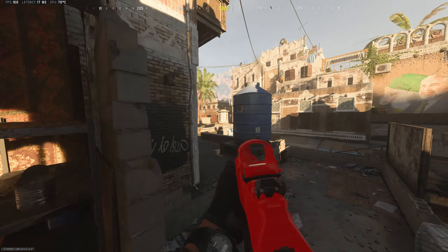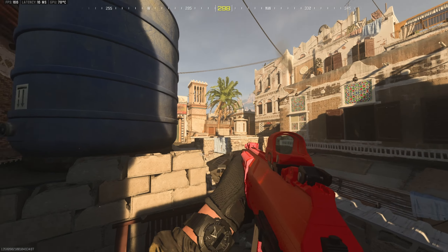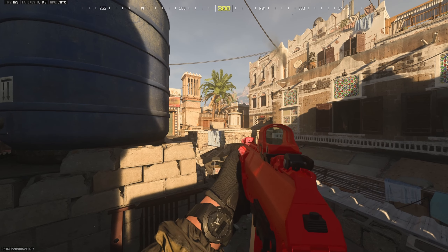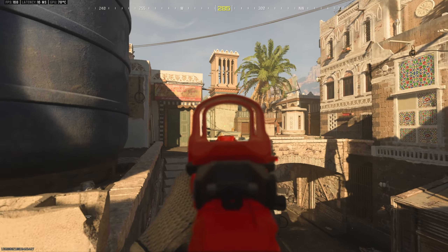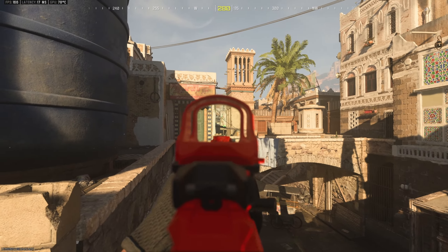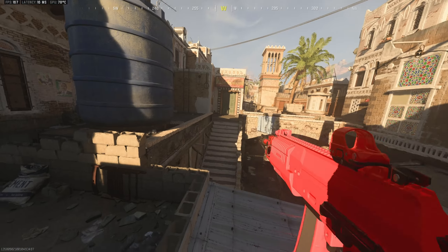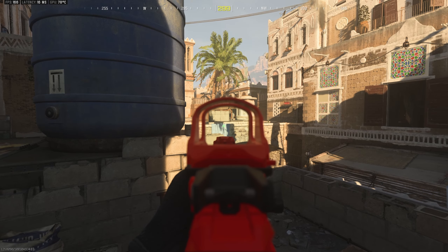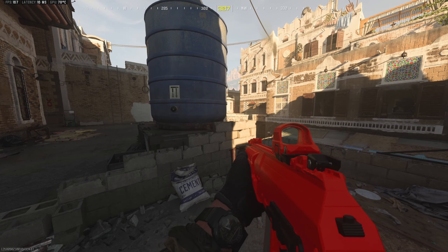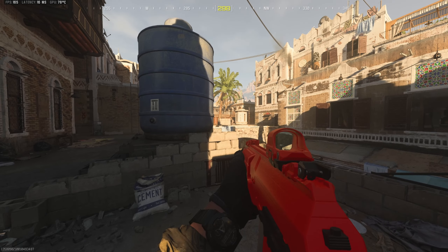A lot of people tend to push the water tank route as well. Personally I never really do it because in my experience it's really easy to get stuck there. You can still get some picks on people in spawn or at their water tank, maybe crossing. But if someone gets on top after you, it's really easy to get stuck because as soon as you try to make a move out, they just pick you off easily. Just keep in mind that a lot of people tend to push water tank, so keep this side on your radar.